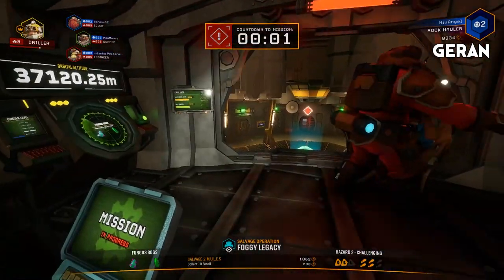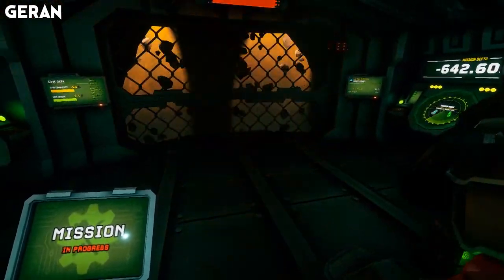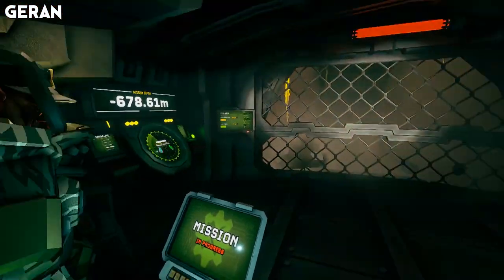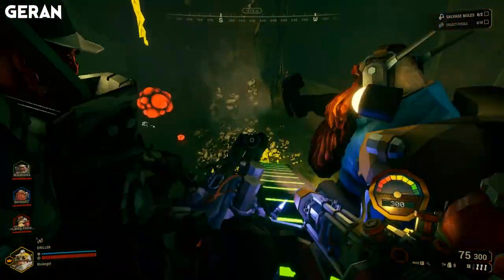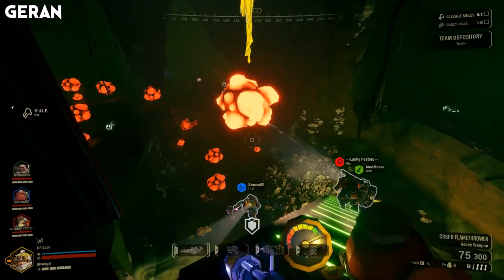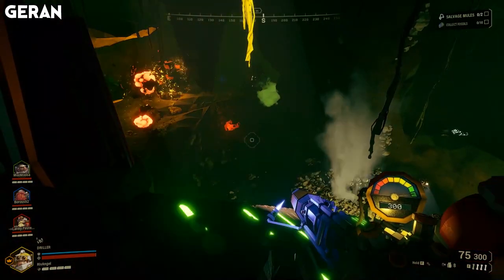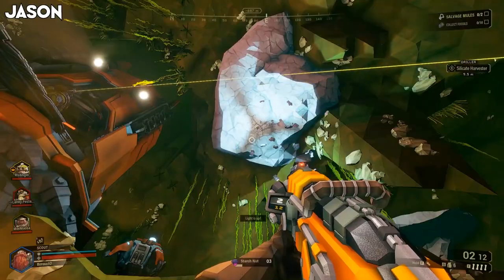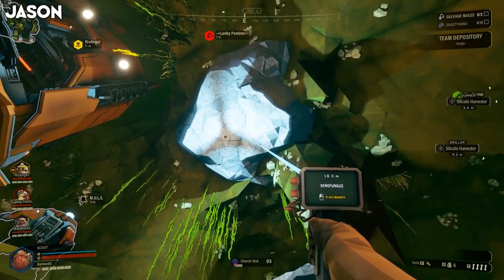I work with children. This time we are going to the fungus bog and we're on a salvage operation, which means we have to find two broken mules and bring them back. Don't fall to your death. Exploding plant — don't go near those. Problem sorted. There's also a silicate harvester. Don't shoot it, it might be friendly. It isn't marked as an enemy, so I think they're just neutral.